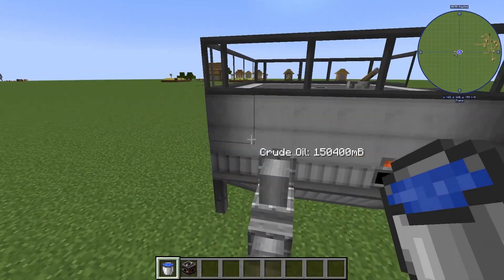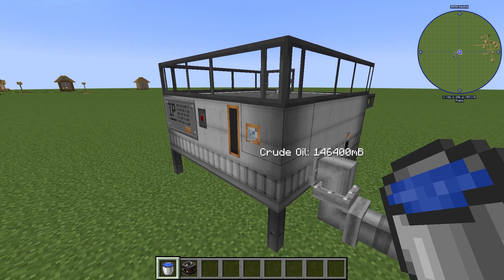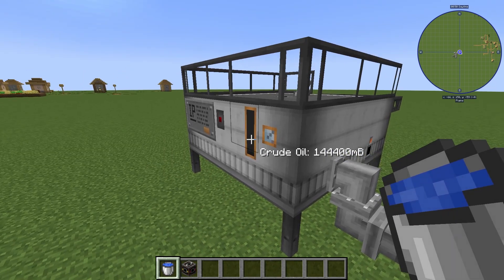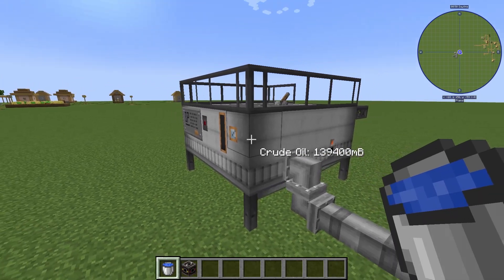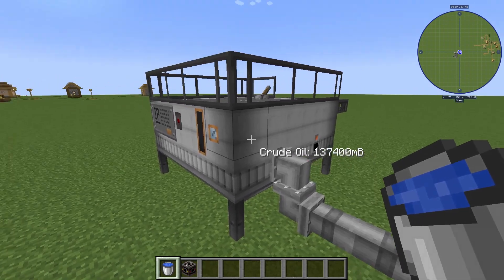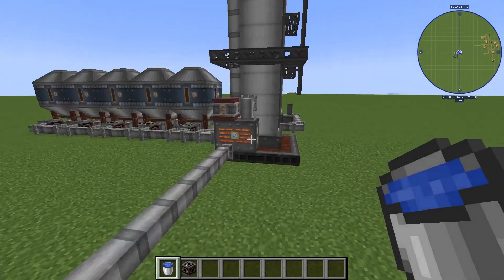We are going to need a crude oil tank, and you're going to need to pump crude oil out of the ground to get to this point in the first place. So if you don't know how to make these structures or multi-blocks, you can just check out the playlist or look on the channel — we'll have how to build and use them in a tutorial.